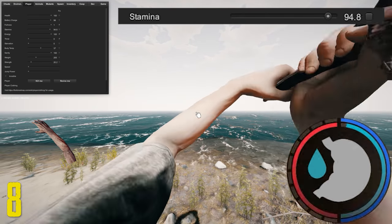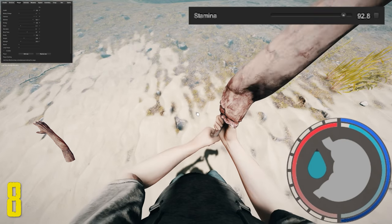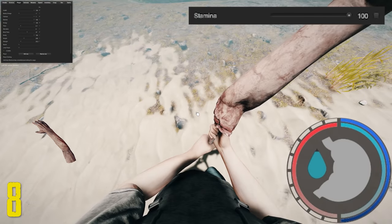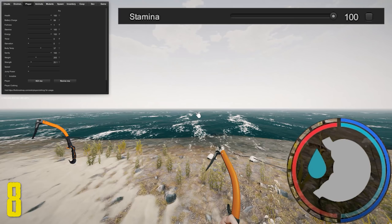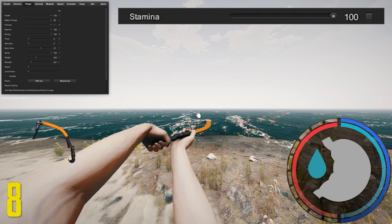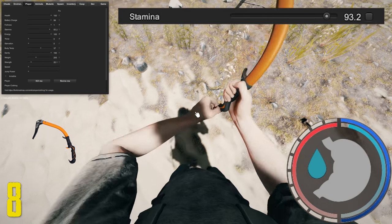Next is the arm, which has 8 points of stamina. I don't recommend using this — the arm doesn't have any use as a weapon or as a tool. The only upside is that it actually has a lot of range, less than the spear but more than the katana. Next is the climbing axe, which uses 8 points of stamina. It's best to use this as a tool, not as a weapon — it is a terrible weapon.